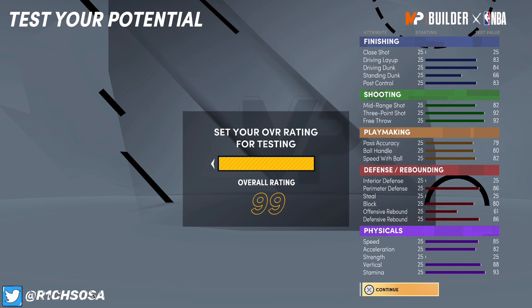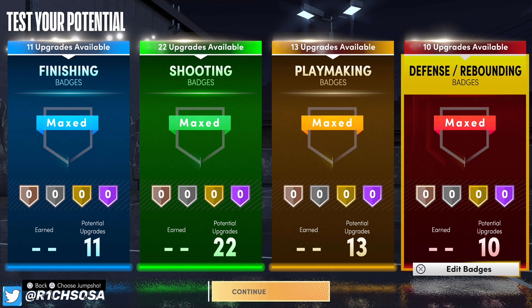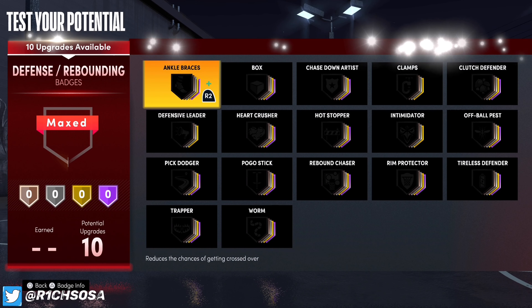Offensive rebound will be in the 70s with boost. Block will be in the 90s with boost, and 84 without it. Perimeter defense gets up to 90, speed with ball will be 86, ball handle 84, free throw 96, three-pointer 96, mid-range 86, post control 87, standing dunk 70, driving dunk 88, and driving layup 87. Off the bat this is one of the better builds I'm bringing y'all — a rare build with a really nice badge setup.